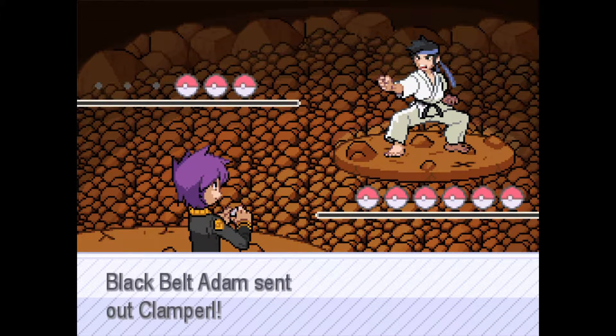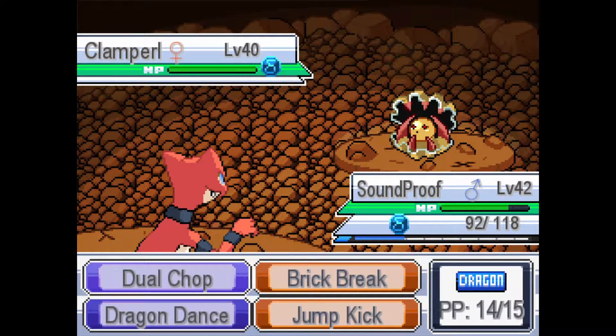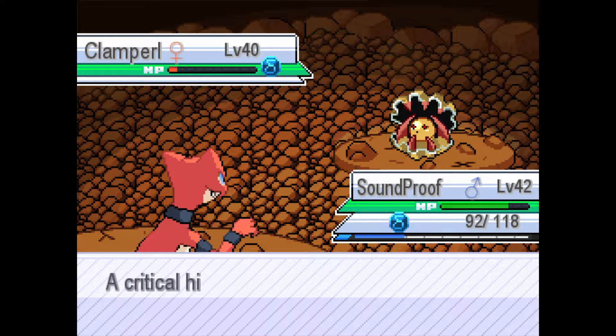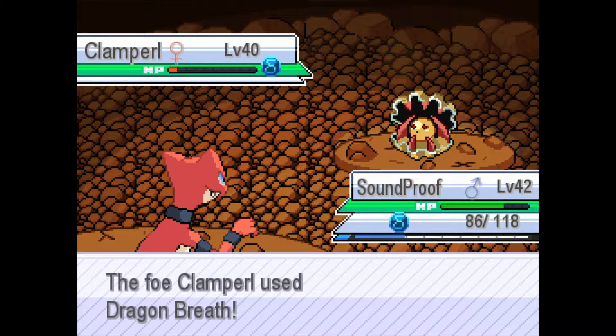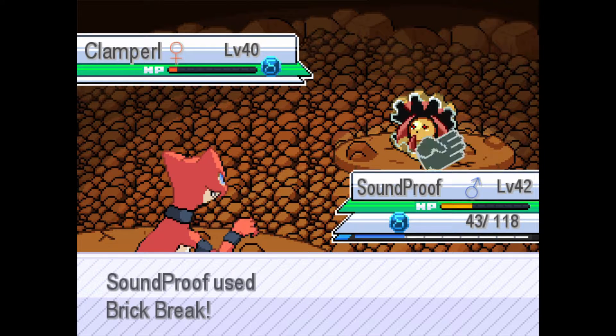Adam sends out a Delta Clampearl. I'm going to Dual Chop it. Is he Dragon-type? He is Dragon-type. Let's use Brick Break — should be able to take you out. If you were a Ghost-type I actually would've cried.